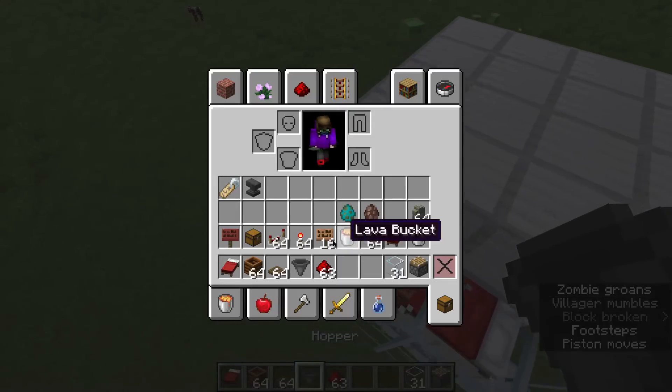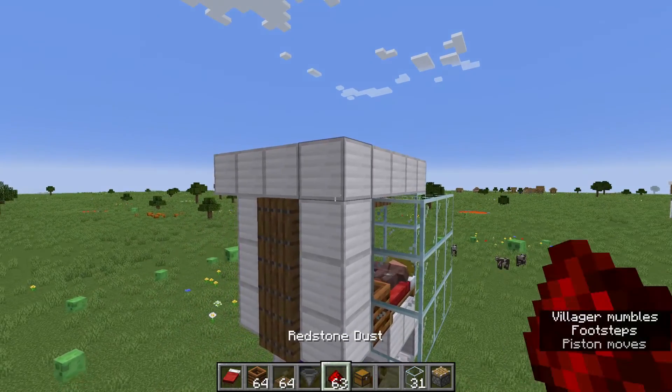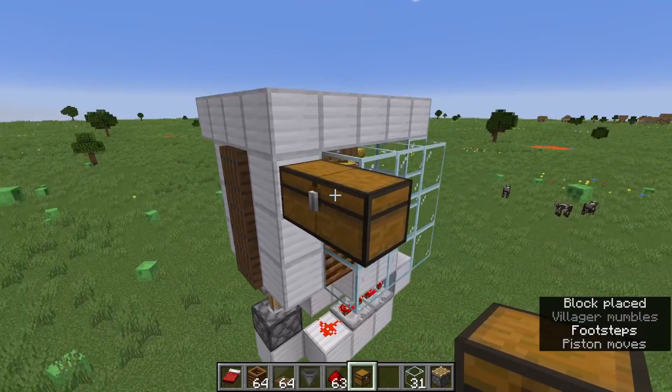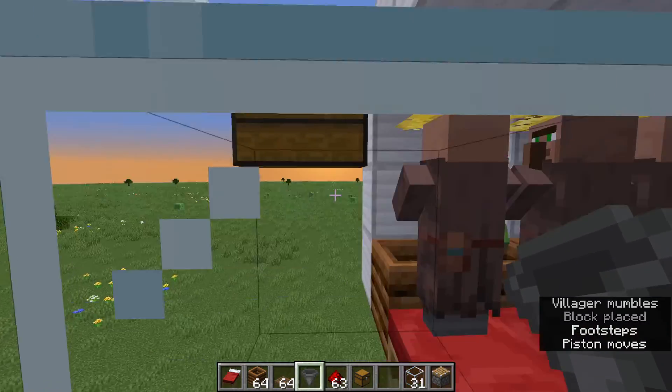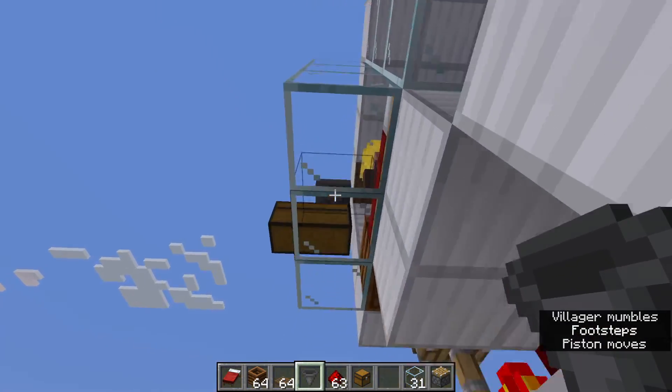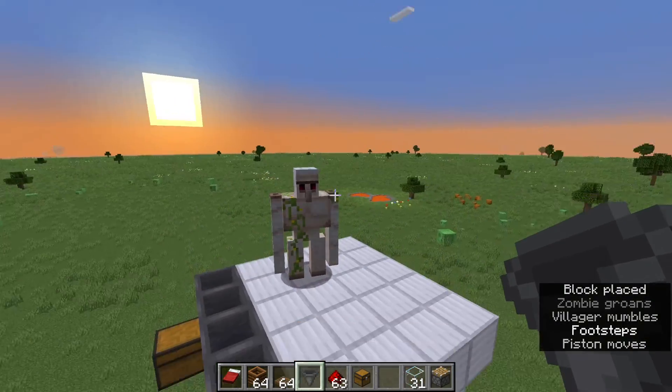So now you want to get a chest and put it right here. Put hoppers facing into the chest, and other hoppers facing into those hoppers. The iron farm is already working.